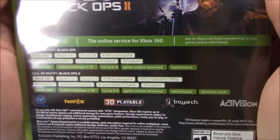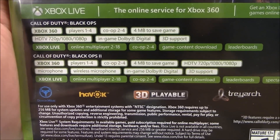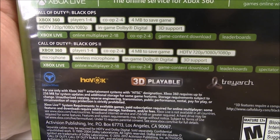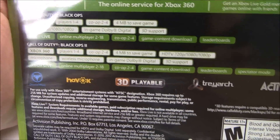Moving on to the Xbox 360 specs for Call of Duty Black Ops 1. Players 1 to 4, co-op 2 to 4, 4 megabytes to save game, HD TV 720p, 1080i, 1080p, in-game Dolby Digital, 3D support, Xbox Live online multiplayer 2 to 18, co-op 2 to 4, game content download and leaderboards.